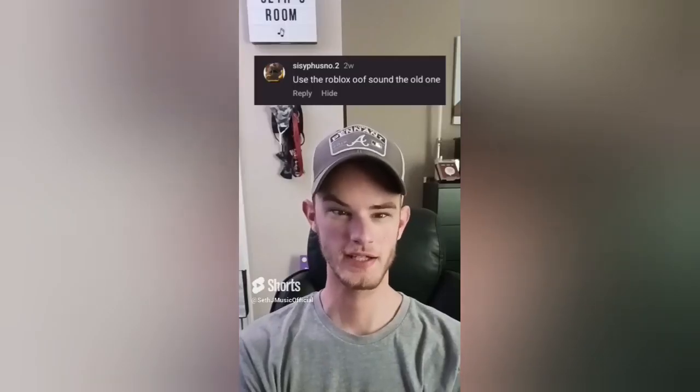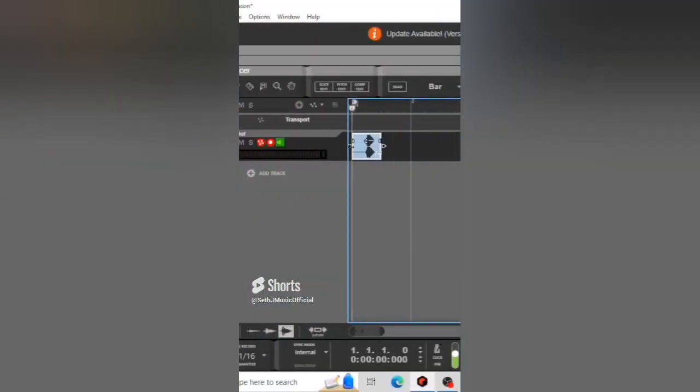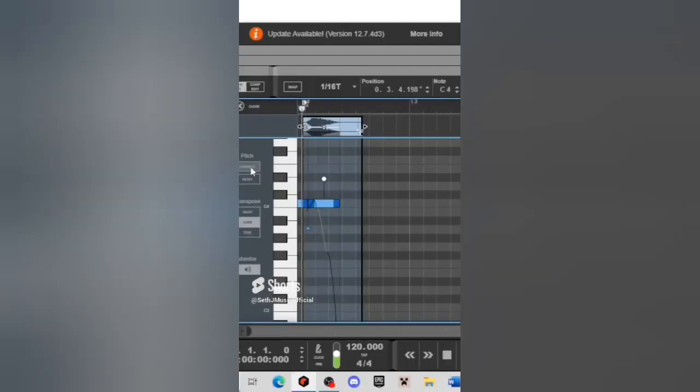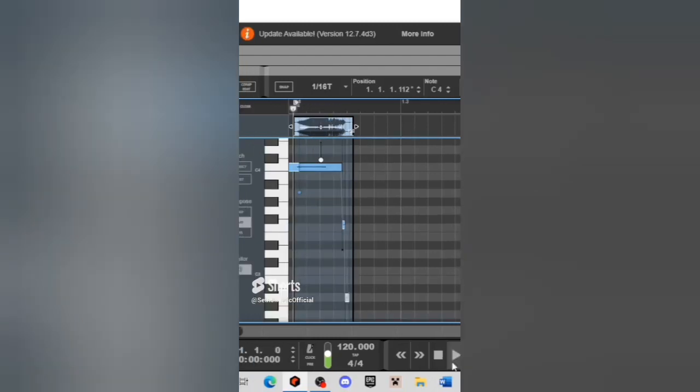Let's see what type of music we can make using Roblox. Let's import the Roblox death sound — this is just a way higher version of the Minecraft death sound. There's a pitch, so let's go ahead and tune it. The tuned 'oof' sounds like this. Let's stretch the 'ooh' — now we get this.